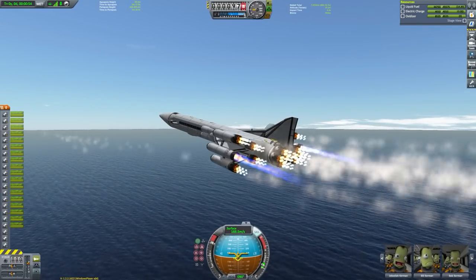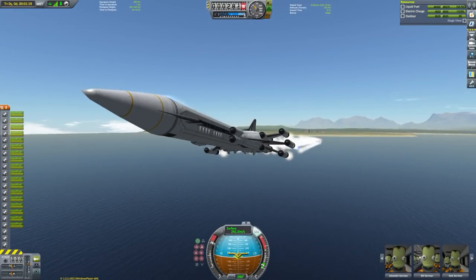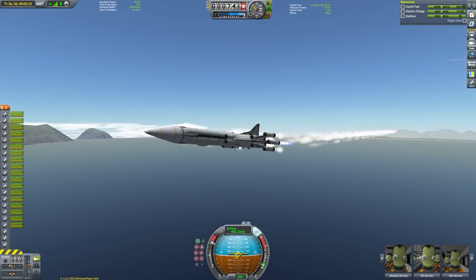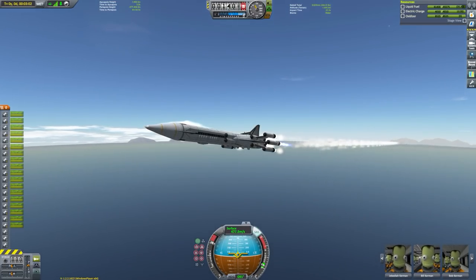You saw the prototype ship flying to the Mun, and from that mission I found out ways in which it could be improved — both in subtle visual ways, like getting rid of that fat goiter at the front, and also improving the actual ease of use. I added some more SAS wheels, toned down the amount of battery use, and changed up the solar panels.